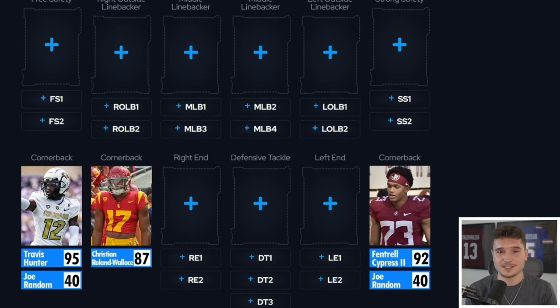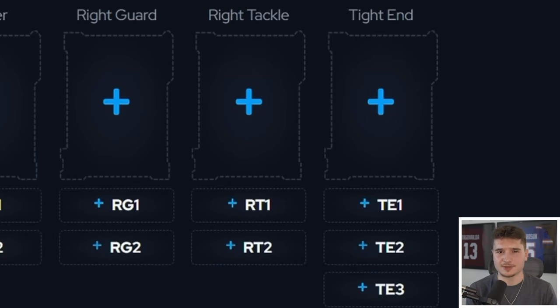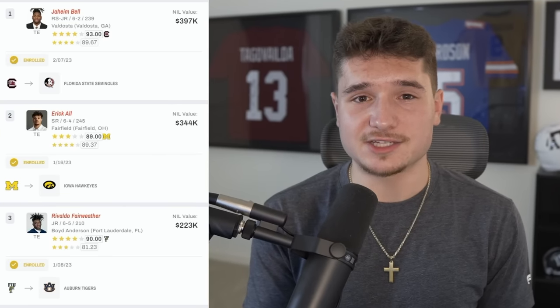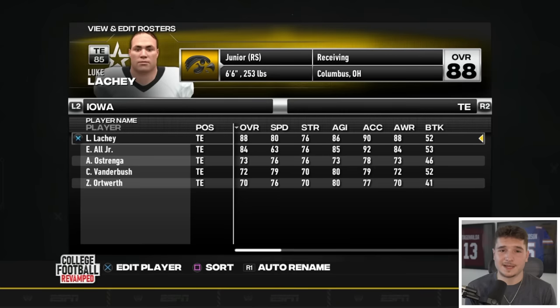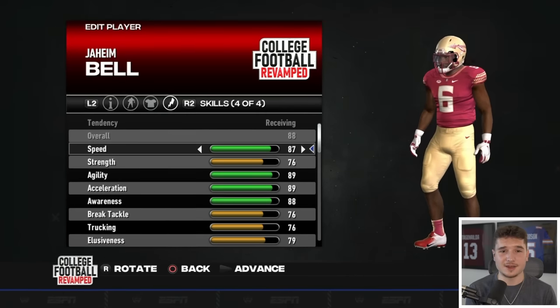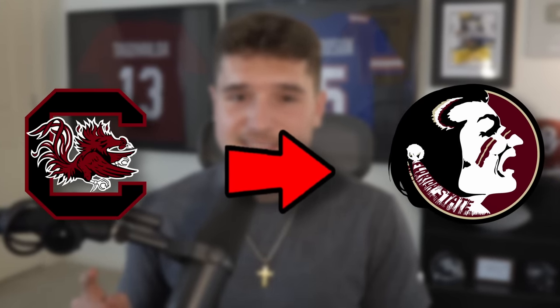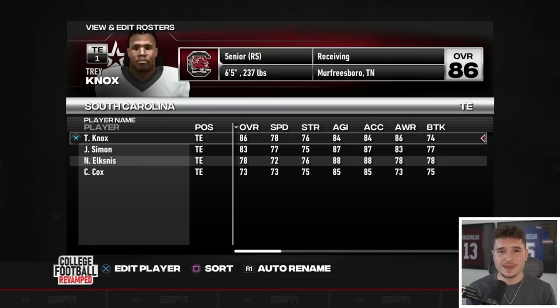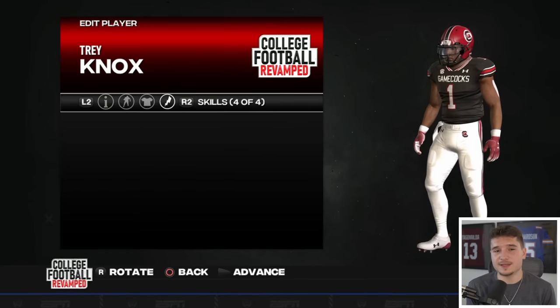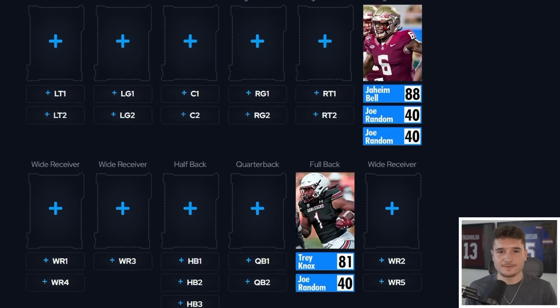None of these three can get hurt because all that's behind them is 40 overalls. Moving to the offensive side of the ball, the first thing I want to fill is our tight end. The top two guys are Jaheim Bell and Eric All Jr., but I can't take somebody on Iowa's offense, especially since he has 63 speed. That means we're snatching another guy from Florida State. What's interesting is Jaheim Bell transferred from South Carolina to Florida State, and the guy that replaced him on the Gamecocks is Trey Knox, who I'm also going to add as a fullback — that drops his overall to 81, but it'll be nice to have some extra talent on the field.